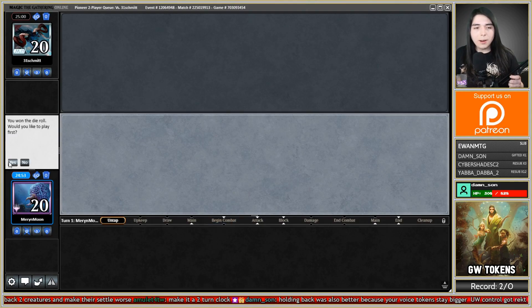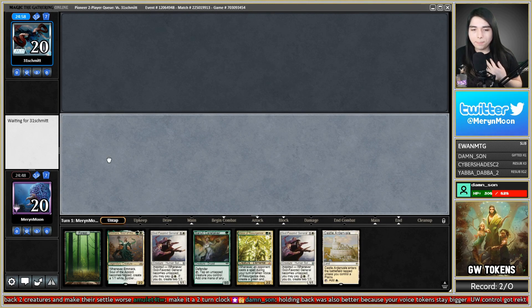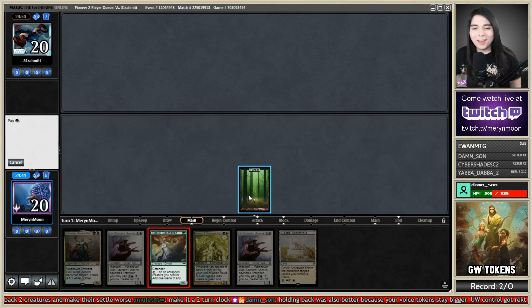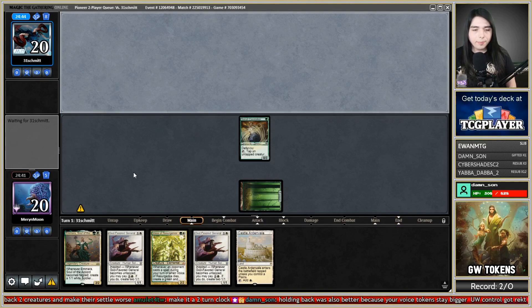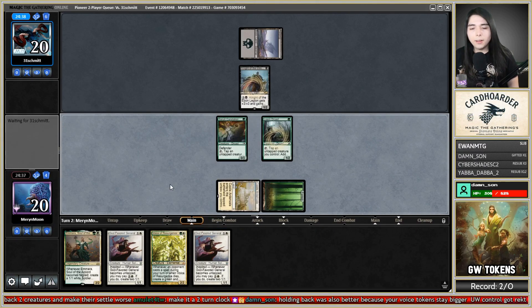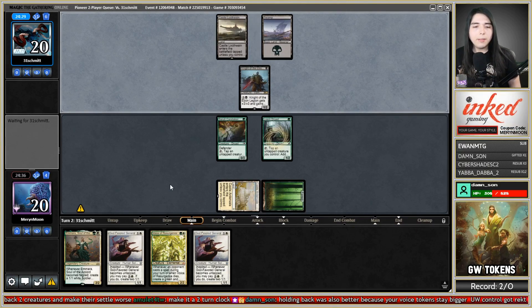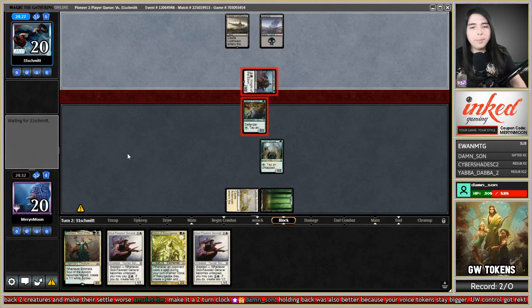Got a game here against 31 Schmidt, and we're going to be on the play with some green-white tokens in Pioneer. That's probably a keep — it's very slow but it's a keep. We've played against 31 Schmidt a lot and if I remember correctly they beat me, so let's just be safe and say they win usually. It's Mono Black — this is a difficult matchup. Lone Dryad, pass. Lard and Veil, go. At least I got a blocker.